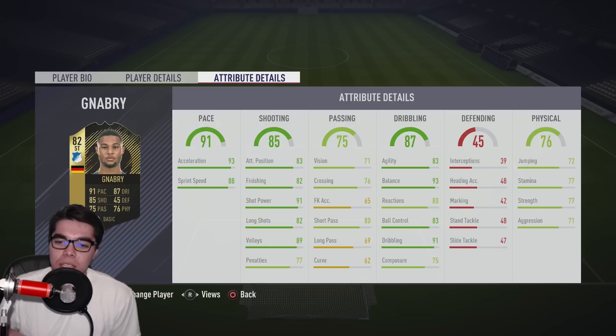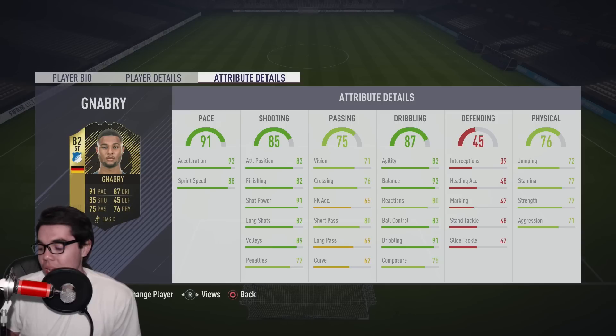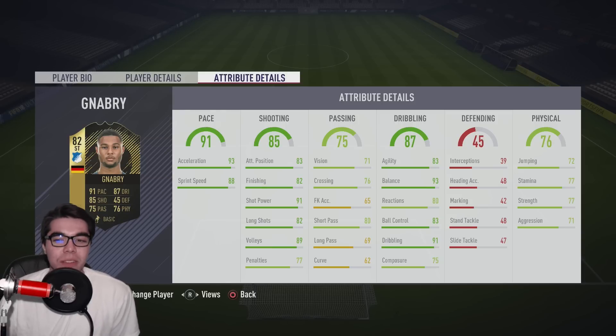Looking at the stats, the negatives stand out: stamina only 77, strength only 77 — good for a striker but still low. Composure only 75, vision pretty low at 71. Finishing is alright at 82, shot power is there, long shots a little low, but he's got good volleys.